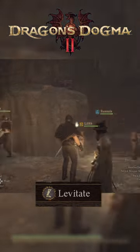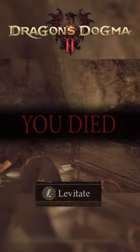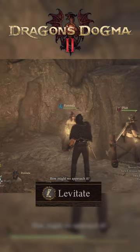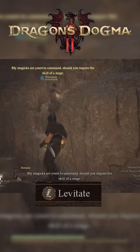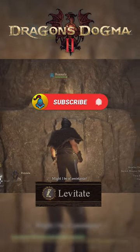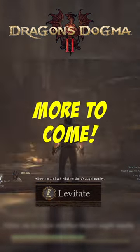So I was in a cave randomly, I saw this chest, I couldn't get to it. I tried to get to it and this happened. And then I commanded my pawn with levitate to go — and up they went and they got the chest. That's one helpful tip, more to come.